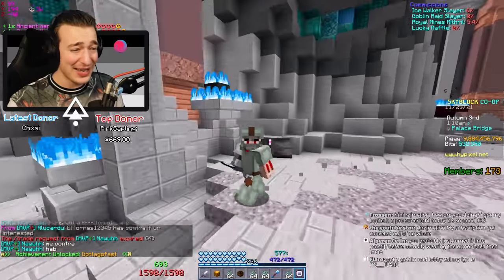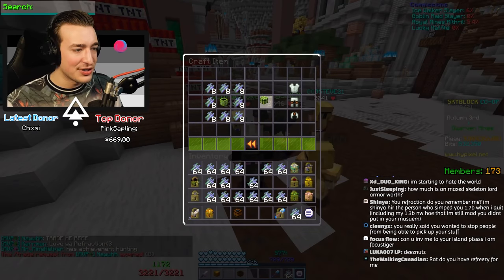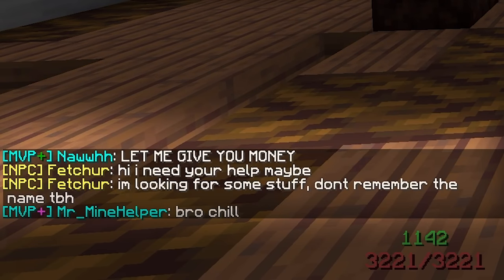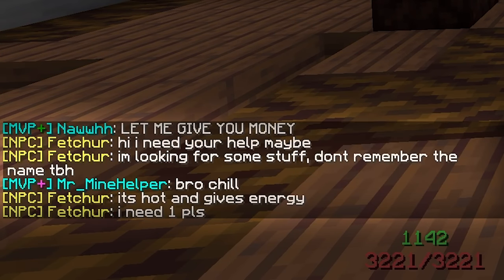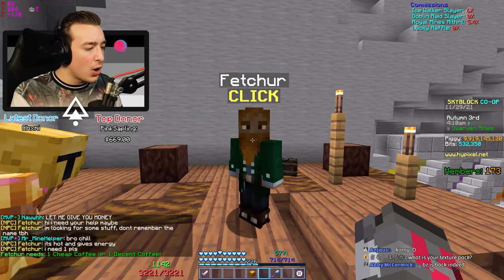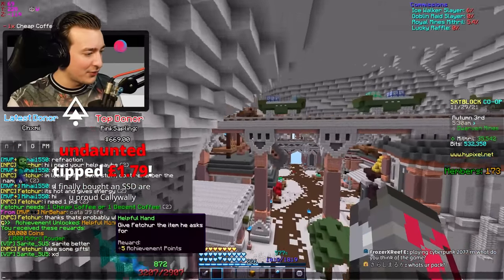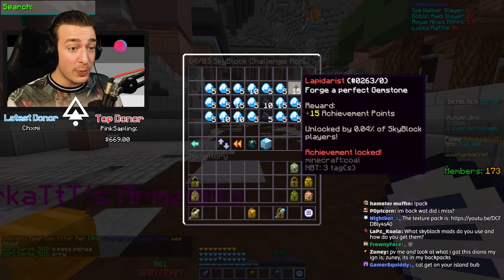Hello Fetcher! 'I need your help, maybe. I'm looking for some stuff, don't remember the name to be honest, it's hot and gives energy - I need one plus one cheap coffee.' There you go Fetcher - Helpful Hand achievement. We need to forge a perfect gemstone - we can't get that one done this stream but we can start it at least.